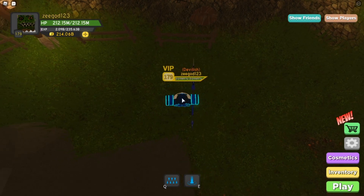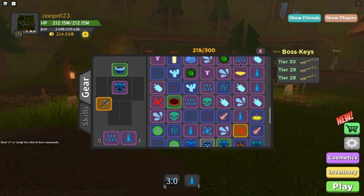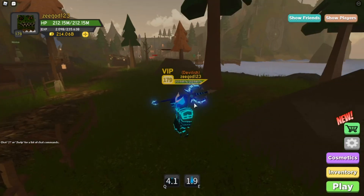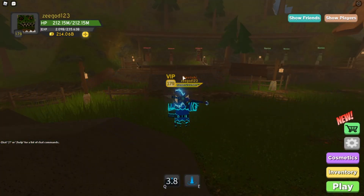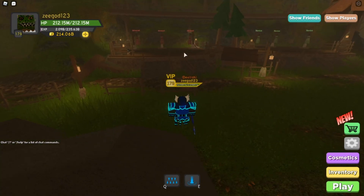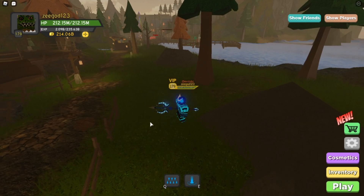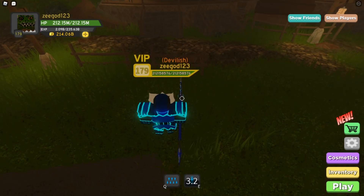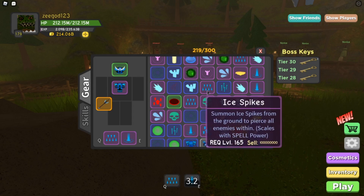Going back one more - aquatic smite can still reach all three. Backing up again - still reaches all three targets. This seems to be the absolute limit for ice spikes as it can't reach the last one, but aquatic smite still can. Backing up once more - I'm almost on this rock. Ice crash stopped way back here and I'm much further back now. Still reaching! Going back once more - almost on the rock - and it can still reach them all. This is insane.